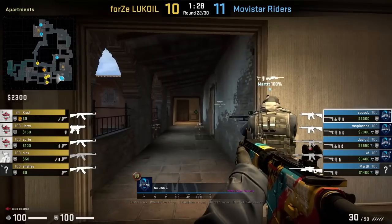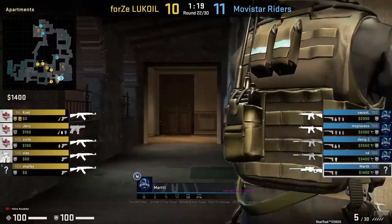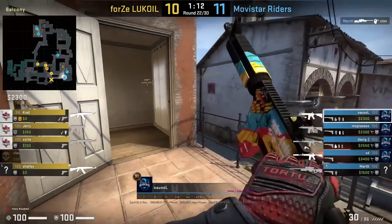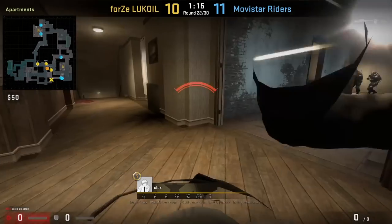Movistar Riders have an apartment CT setup where the rifler is going to stand behind the AWPer. The rifler is watching the right side while the AWPer is watching the left. This is going to cause the T — whoever's peeking down apartments — into a double peek. A very common team that runs this setup is Heroic.